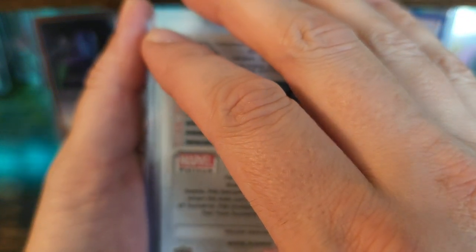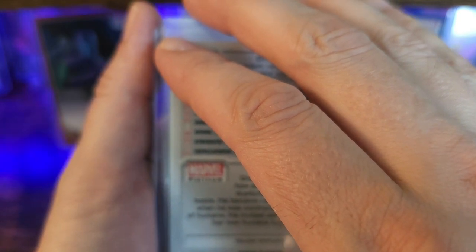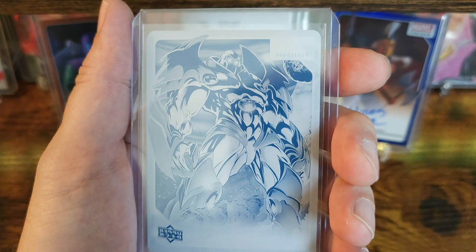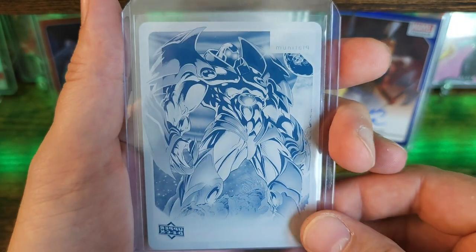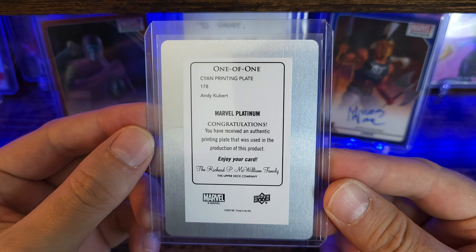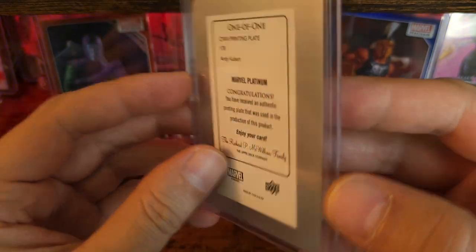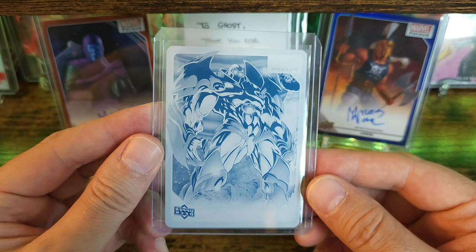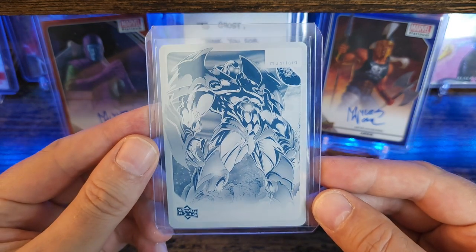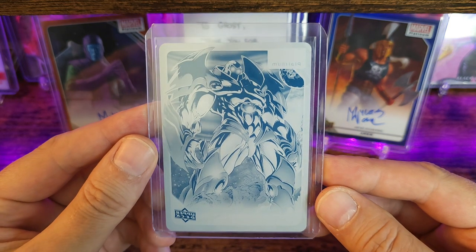And the card that I did pick up — this is going to be a 1-of-1 from Marvel Platinum 2024. It's an Onslaught printing plate scion. Wow, this looks so cool. I didn't think in a million years I'd be able to own this bad boy, but he was kind enough to let it go. Wow man, this looks so cool.